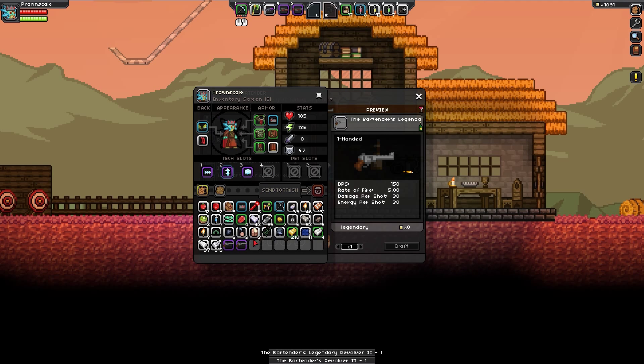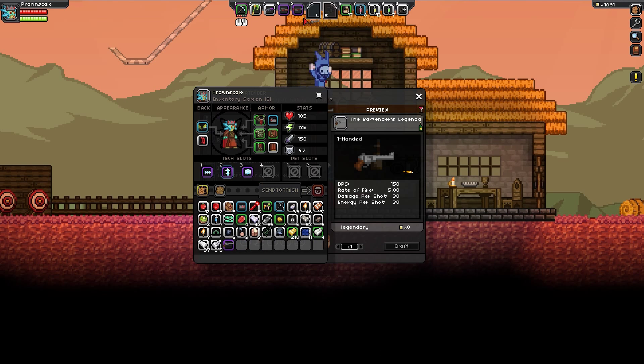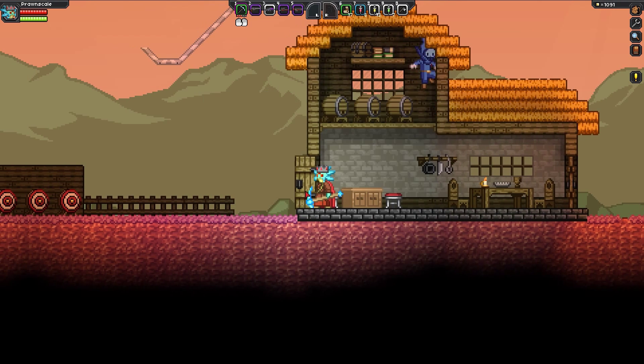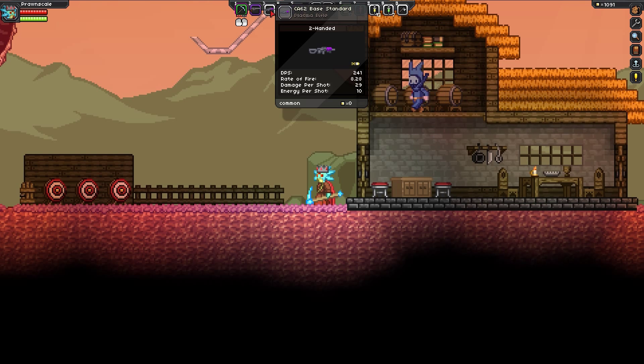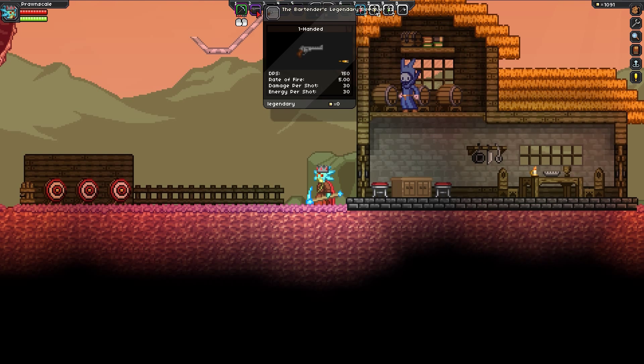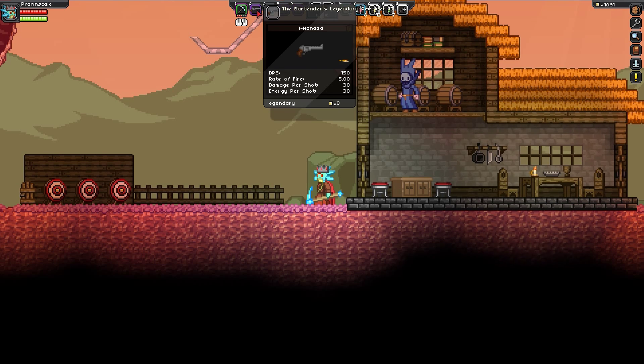Now we have two guns here. Oh! That's not bad, actually — 150 DPS, 30 damage per shot. That's pretty good. Let's take a look and see how that compares to other stuff here. The primary one we're going to use from now on is the one picked up a couple episodes ago — the base standard at 241 DPS. Pretty amazing. You're not gonna beat that too much. But this bartender's legendary revolver sounds pretty good.